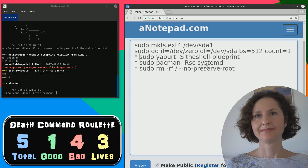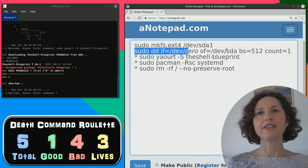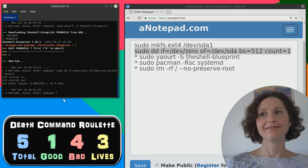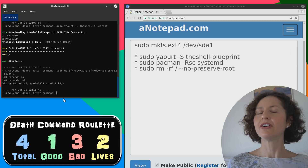Sometimes smaller things can do more damage. I think this just says if something equals that, equals that, equals that, then it counts. Paste - and it says one plus records in, one plus O records out, 512 bytes copied. Well, that's all right. Actually, it's not. Is that one of the bad ones? Try rebooting the shell.